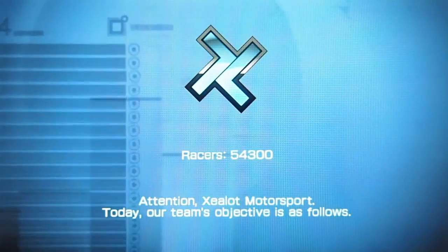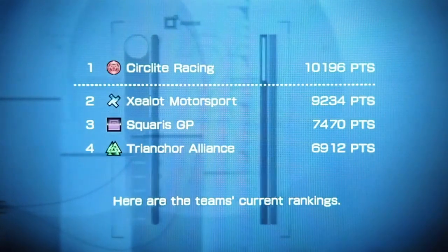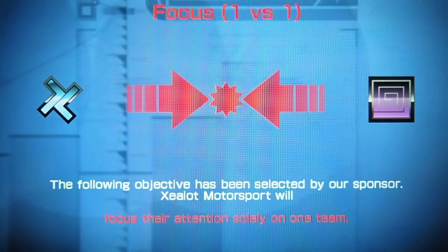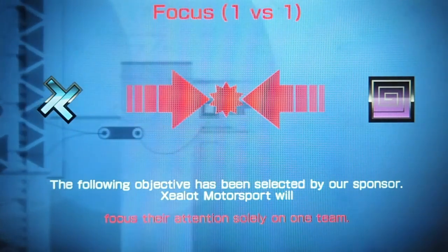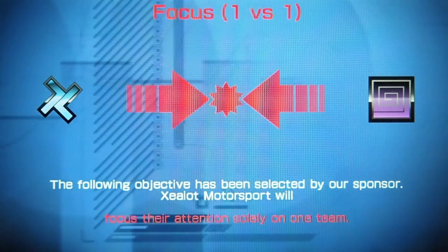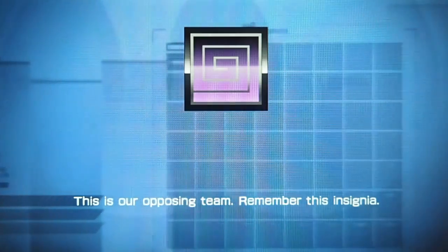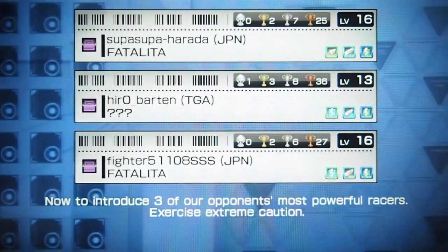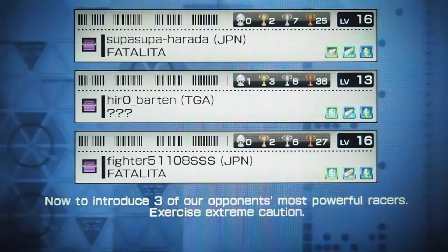Zealot Motorsport. Today our team's objective is as follows. Here are the team's current rankings. The following objective has been selected by our sponsor. Zealot Motorsport will focus their attention solely on one team. This is our opposing team — remember this insignia. Now to introduce three of our opponent's most powerful racers. Exercise Extreme Caution. That is all. Now show me what you can do.